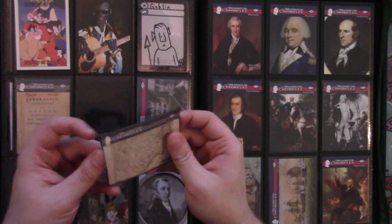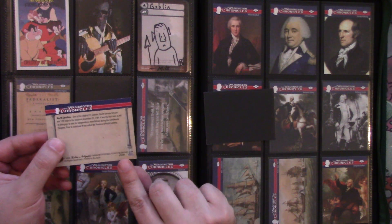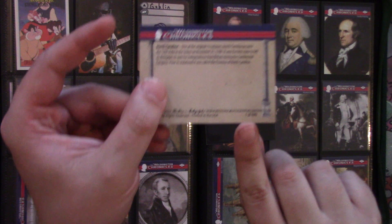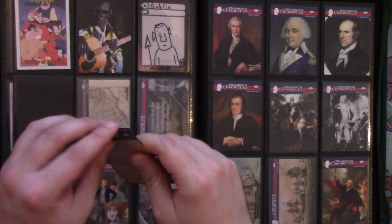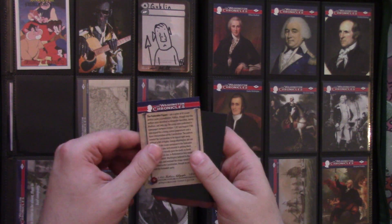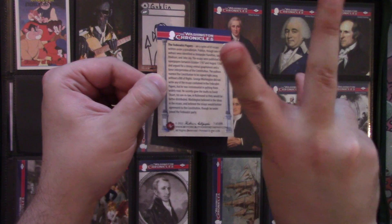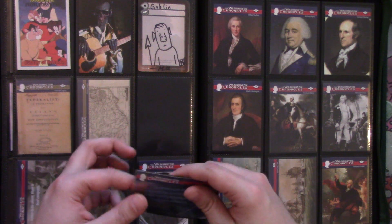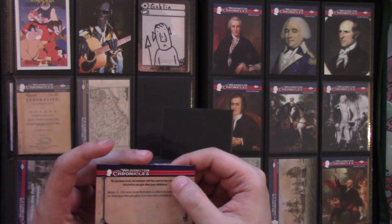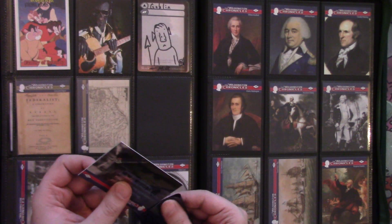We've got two parallels from the Washington Chronicles — actually three parallels. This one is North Carolina and when you flip it, it's number one of 699. We've got the Federalist Papers, also one of 699. Then the foil we got is numbered out of 49 — this one is 36 of 49. The rest of the cards do not have numbers on the back.